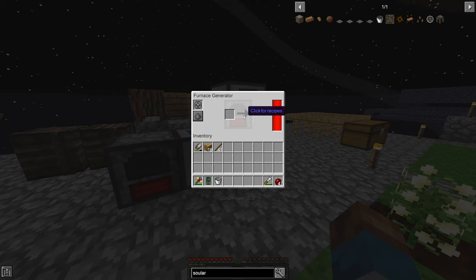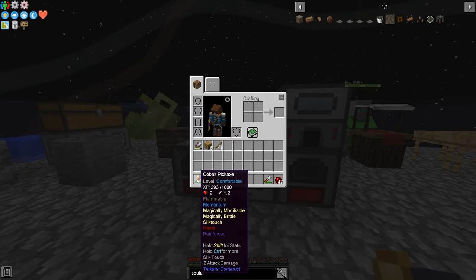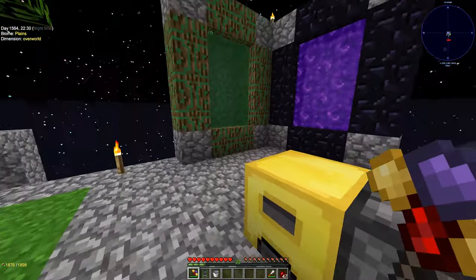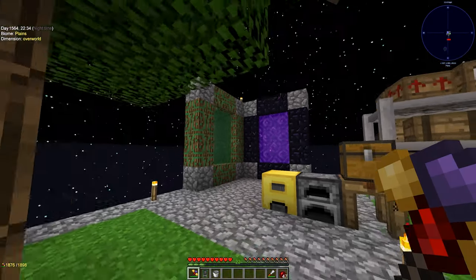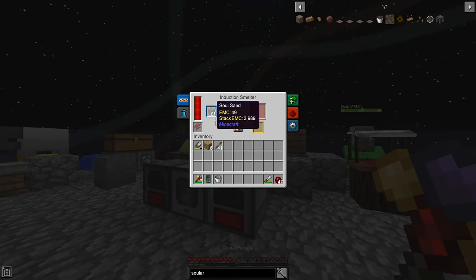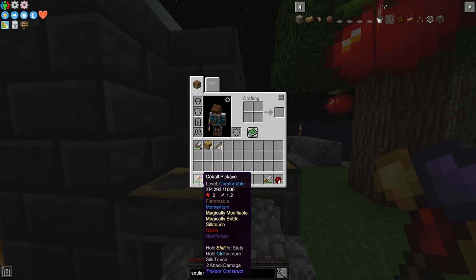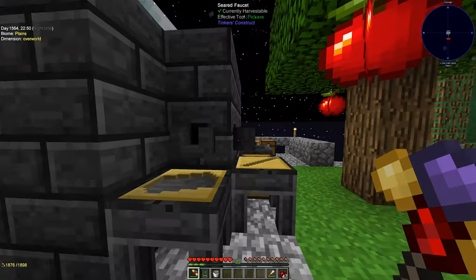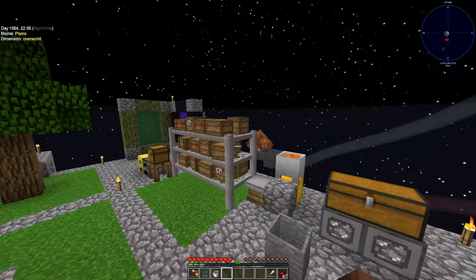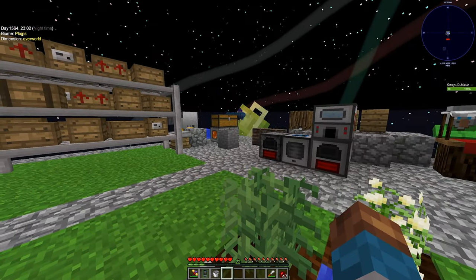We discussed last episode that we are going to work on a better power situation other than these two little generators. In between episodes I sorted out my pick — I got it to cobalt, made it obsidian, went into the nether and got cobalt, then pushed out the pickaxe head. I also got solarium, which I needed to make the induction smelter. It's got more durability, four more modifiers, and it's pretty quick — I like this pick a lot.